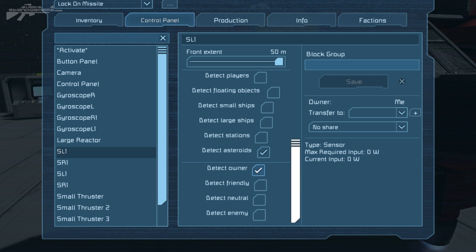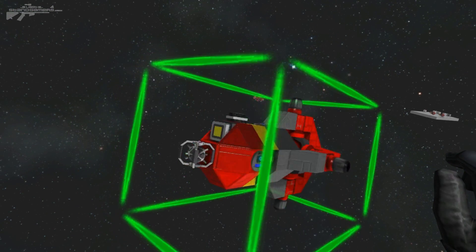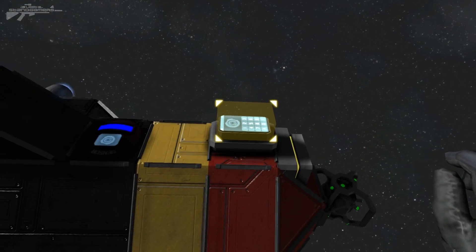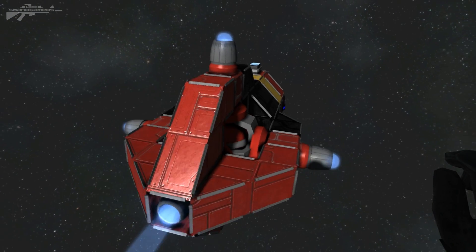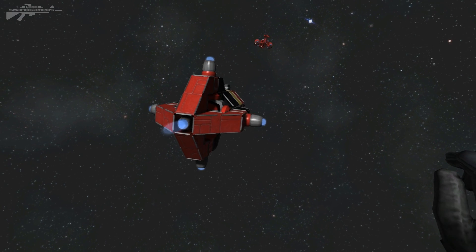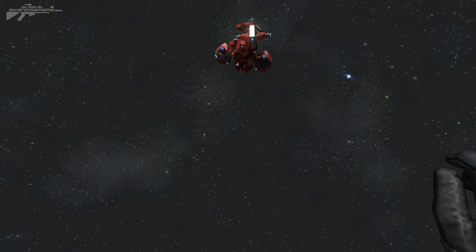You could turn it into a missile and tell it to detect small ships and large ships, and also detect enemy ships, so you don't shoot yourself or friendly and neutral vessels — that was a risk before with detection-based guided missiles. For this test we've got Henry off in the distance set to enemy. We're going to aim this missile in his general direction, press K, start up one of the thrusters and power it towards him. When it comes within the 50-meter sensor range it should detect him and activate the gyroscopes. There we go — it's guiding towards it.